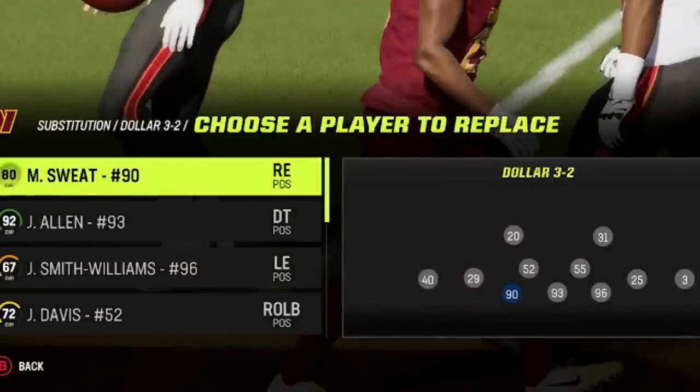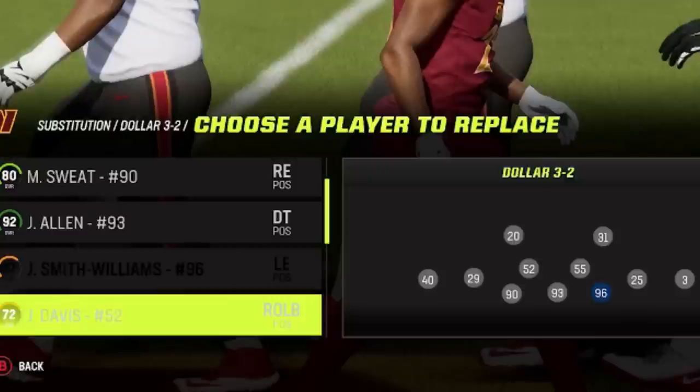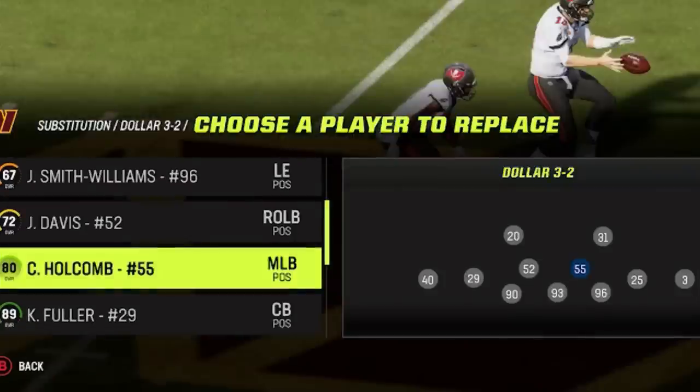To maximize this play's effectiveness with substitutions, at the 3 defensive lineman spots you can put 3 defensive tackles — they won't have much effect on pass rush anyway, so just put your strongest run stoppers there. When it comes to the cornerbacks and linebackers, you can put safeties at the linebacker positions to help against the pass, but it won't help against the run. I kept linebackers in because Jamin Davis is a 97 speed and Kelly Holcomb is around 87 speed, so they're fast enough to use successfully.